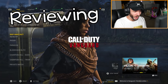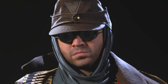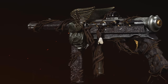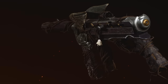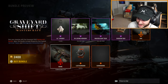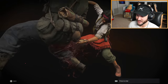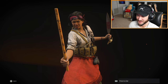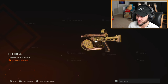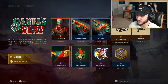Now continuing with reviewing Vanguard cosmetics — Flight Fangs. Who's gonna buy this? The Graveyard Shift gun actually looks insane. The Rune SMG looks really cool — I like the little wings with a spooky ghost charm hanging off the side. The preview animation looks pretty dope, but the price? Nope — you could get the Levi bundle for that much.